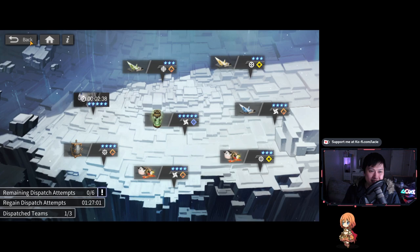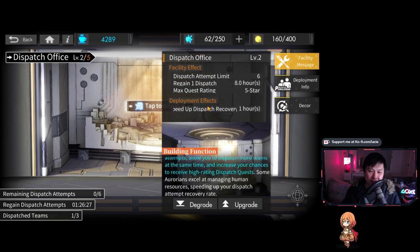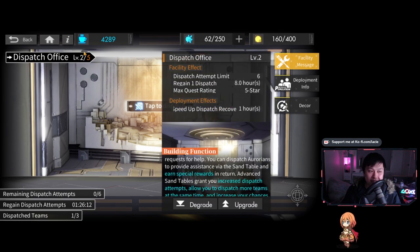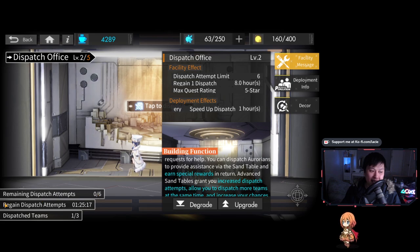How do I feel about the dispatch office in terms of priority? It's pretty freaking important. I think level 3 — I only have level 2 right now — is a really great breakpoint, because it actually guarantees two five-star quests. As you saw before, those five-star quests gave a potential 30 Lumamba each. On top of that, moving another Aurorian in is also pretty big, because it lets you speed up regaining dispatch attempts. I have a maximum of six remaining dispatch attempts and currently have none left. If I upgrade this room to level 3 and put another Aurorian in, I'll be able to get dispatch attempts faster. In the long run, it's really good.